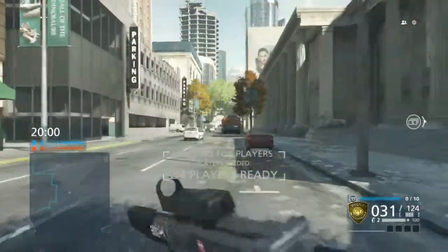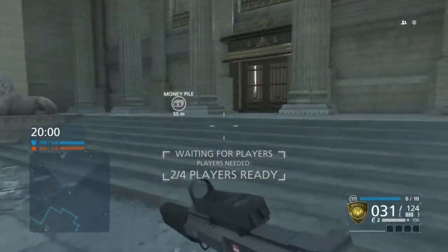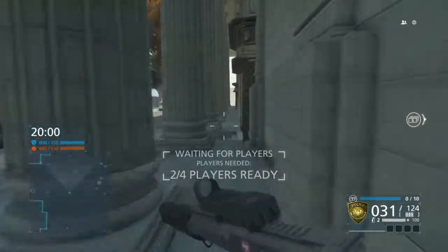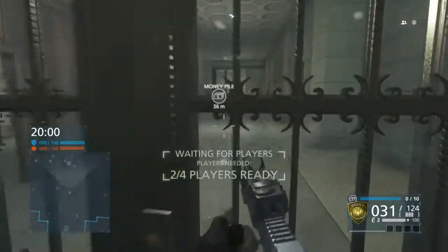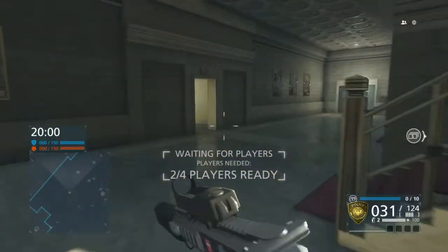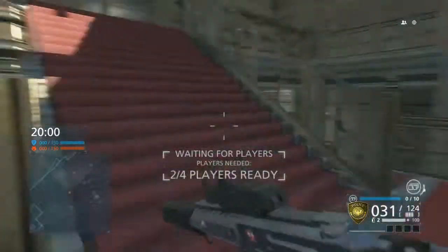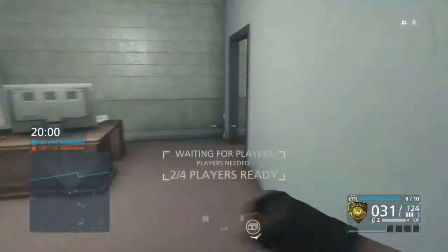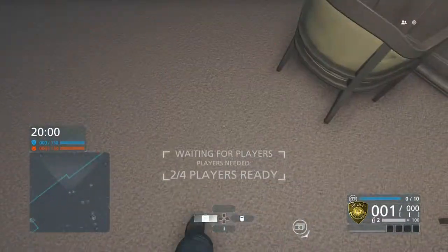If you're playing as the cops you're gonna want to run this way. The aim of the game is to get to the money pile and bring it back, but normally nine times out of ten it's not straightforward — you just get people sitting there wanting to spawn kill you. Playing as the cops here, you want to make your way over to this room and slap your spawn beacon down here.